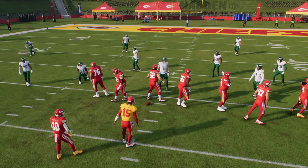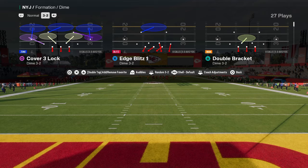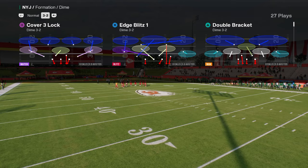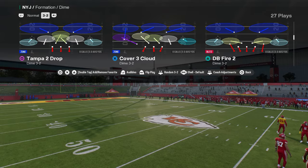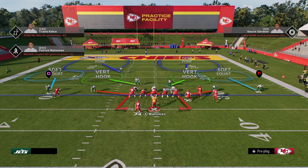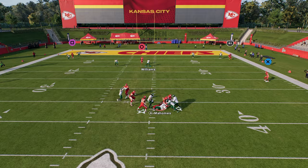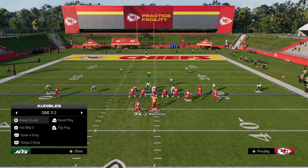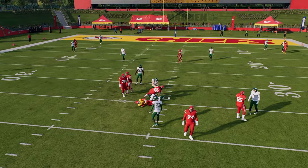From what it looks like, this wasn't a major patch, and that's what's concerning to me about this game. They keep dropping these micro patches that fix one or two little things and don't really fix the big issues. The major issue in this game is zones. The major issue is the lack of any real good defense outside of double mug. Dollar and DB fire still pretty much do what they did pre-patch. DB fire is probably better if I use it over here — yeah, DB fire is still pretty good.